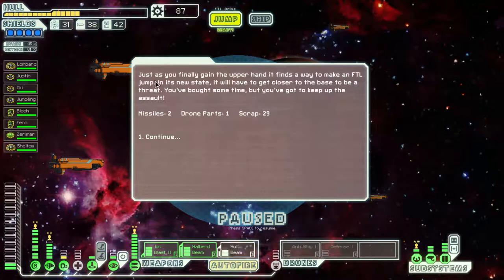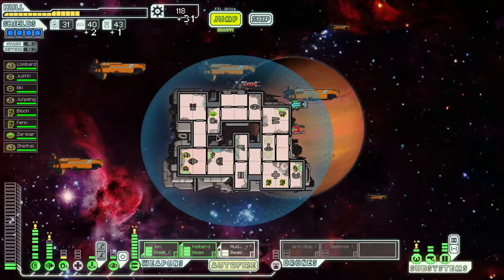Hello and welcome. I'm Arumba. Just as you finally gain the upper hand, it manages to find a way to make an FTL jump. We've lost that drone — we have so many drones and missiles. It's just a ridiculous number.